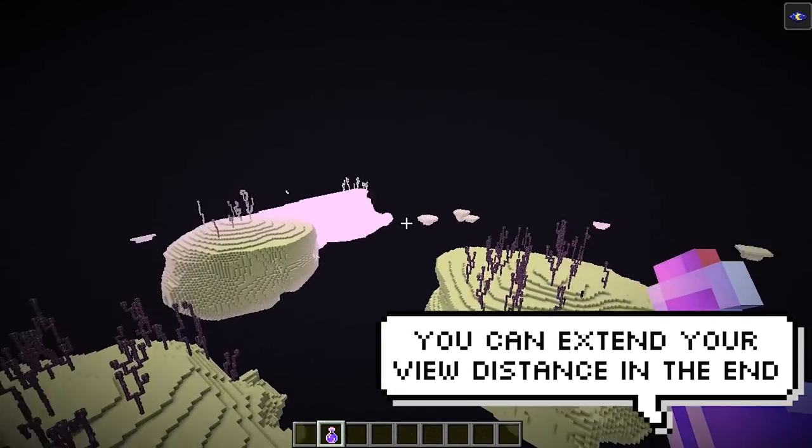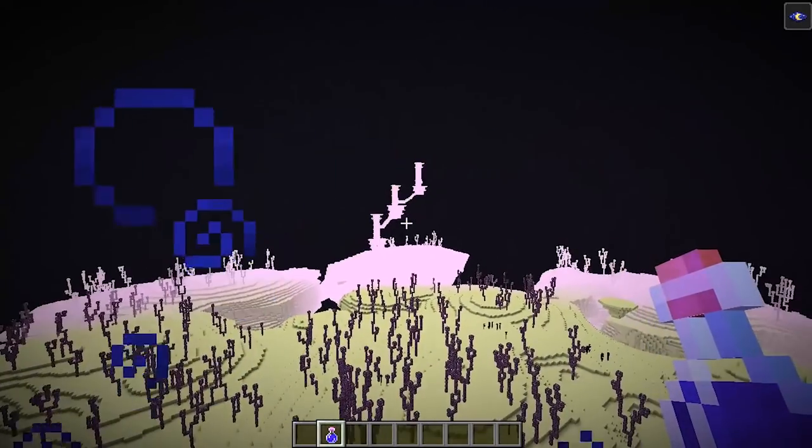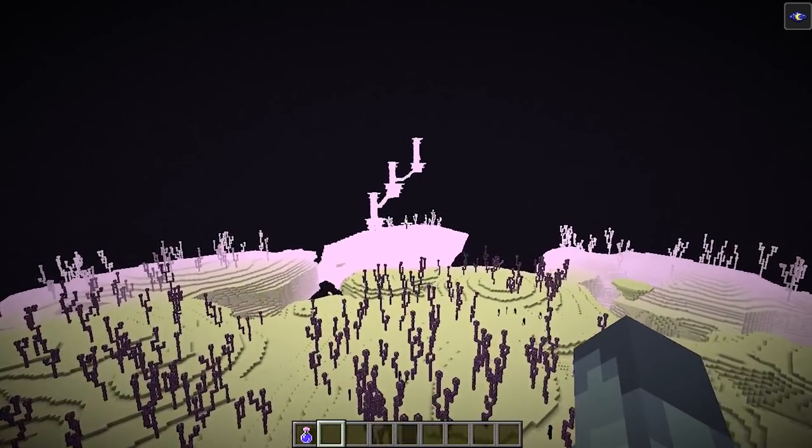When drinking a night vision potion in the End it highlights particular buildings, even ones outside of your view distance. So if you're looking for an end city it's definitely worth taking night vision potions.